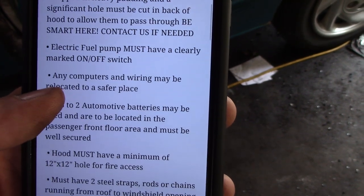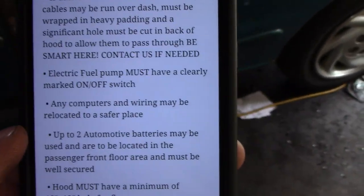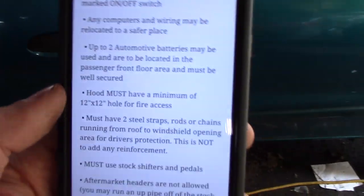For the fuel pump, put an off switch on it. You can move wiring — moving wiring is free, I don't care what you move. Up to two batteries, and they do have to be located on the passenger floor side. Put a big hole in the hood — this is pretty standard stuff.